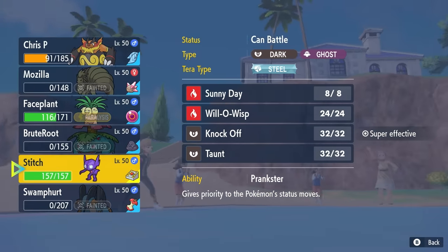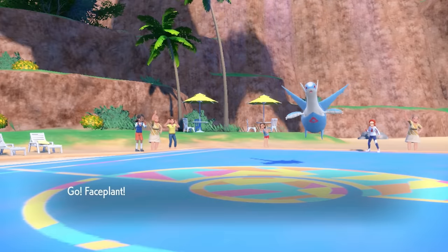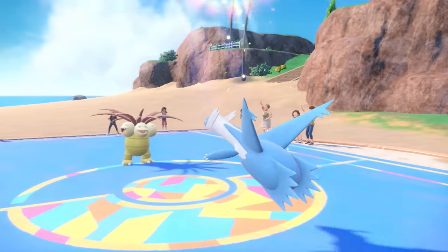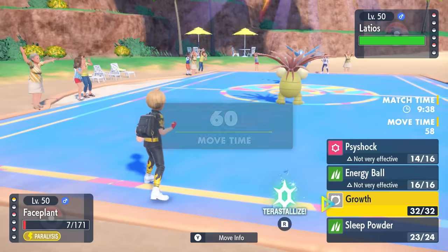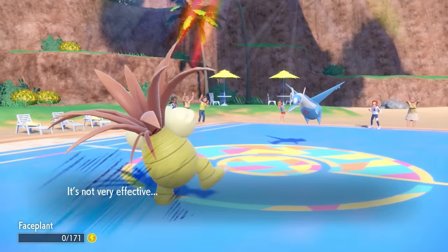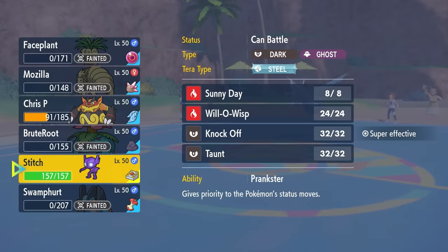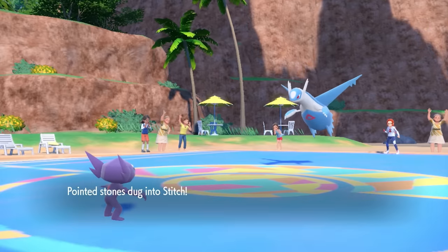I have to switch out Emboar. A Flare Blitz even in the Sun isn't going to knock out Latios, though it does huge damage — good to know for later. I go into Exeggutor as basically a sack. If I can sack off Exeggutor, I can get in Sableye, who is max Special Defense and with my typing is pretty fit to handle Latios. They end up going for Luster Purge, which I manage to live, but they outspeed and finish me off with another Luster Purge. Exeggutor goes down. I'm now down to two Pokemon: Emboar with massive potential, and Sableye who is fit to handle Latios. Their last Pokemon in the back is Gholdengo — the Golden Ghost.